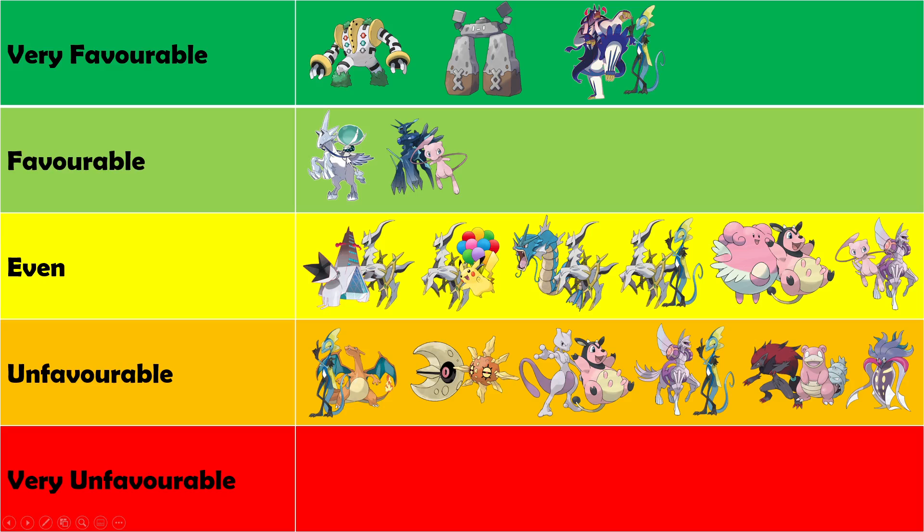Mew also seems pretty good into Ice Rider. Mew was always decent into three-prize matchups because you have the potential to go all in with a ton of Power Tablets, but also staying out of range — especially with Fusion Energy stopping Inteleon pings — and having Oricorio means you're normally staying way out of Ice Rider range. You can also Psychic Leap if needed. Dialga also seems pretty reasonable — you have a ton of tempo pressure. If they're trying to play Diancie, there can be Catcher builds that get around this as well.